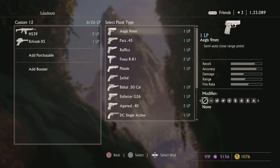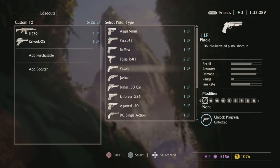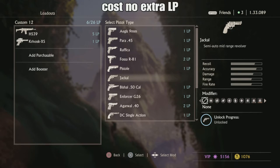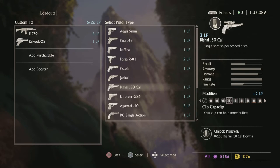Now we move on to handguns. The Micro 9mm — 9 out of 10. I remember when this gun didn't cost a loadout point — that was really broken. I praised God when those patch notes released. 9 out of 10. Power 45 — somewhat biased opinion here, 8 out of 10. It's a solid pistol, kind of underrated in my opinion. Rafika — 2 out of 10, don't use it. Foza — average pistol, it's a 6. Pistole — it's a 10 out of 10 with clip capacity. Without clip capacity, it's a 2. You're never going to pull this pistol out unless you're low on ammo on your long gun and need to finish somebody off. Bishai — 100 out of 10 if you can hit your shots, especially with clip capacity. I think it's like 3 shots to the body, 1 to the head.